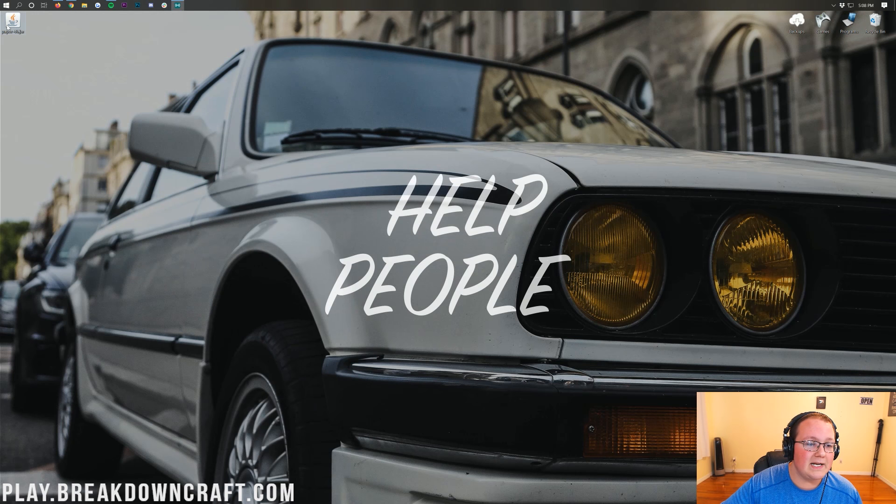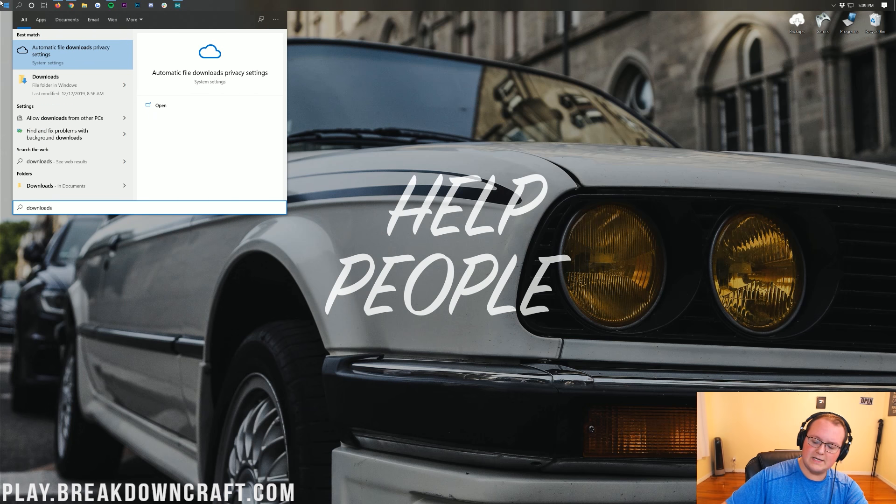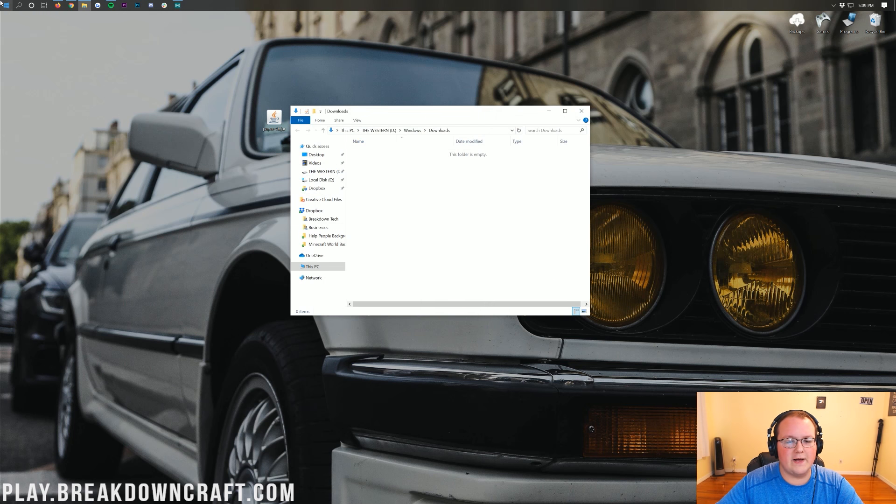Go ahead and minimize your browser. On my desktop I have the paper download we just got. If yours isn't on your desktop, it's in your downloads folder — click the Windows icon in the bottom left of your screen, type in 'downloads,' and you'll have the Downloads folder in Windows. Here you'll have paper — drag that to your desktop.